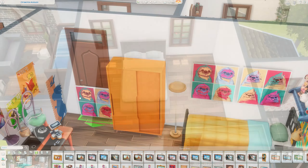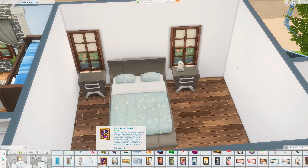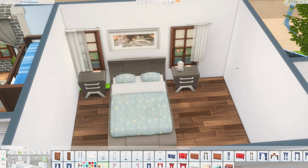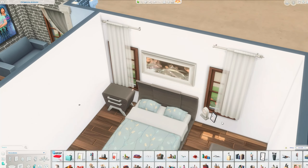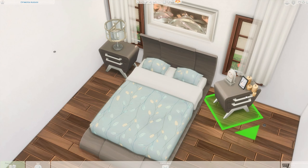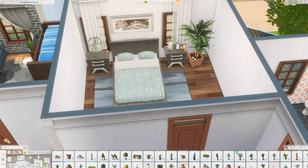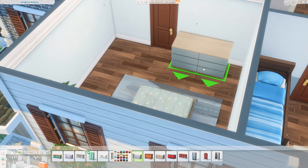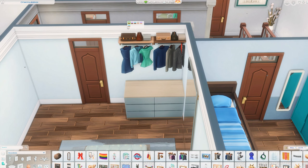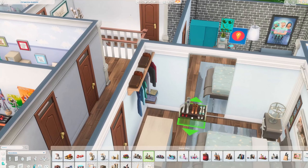Finally, the master bedroom — after all those colorful kids' rooms I wanted something calmer. I found a bed with a cool light blue color swatch with a floral pattern on the blanket, then matched furniture in the same color scheme like a commode. I added clutter items like a shoe rack, a treasure box, plants, a bookshelf, and some paintings.